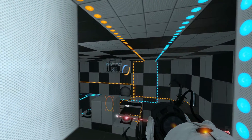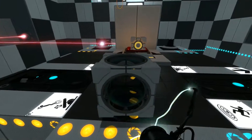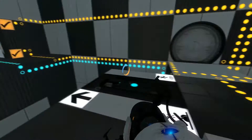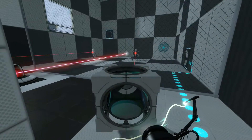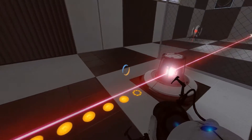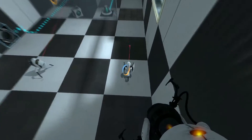Then let's go here so we can safely step off. We can take the cube through. I will do this, because it's always an extra challenge not to kill turrets.